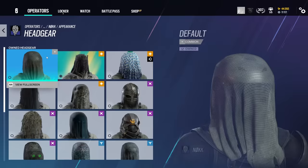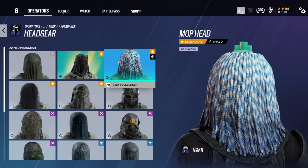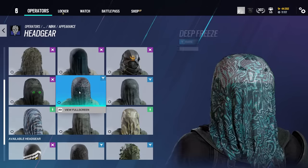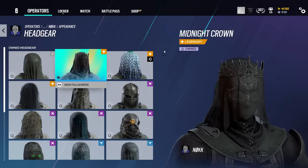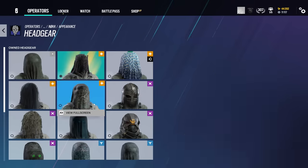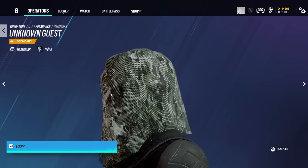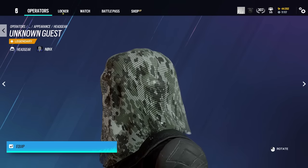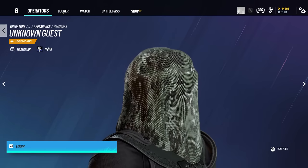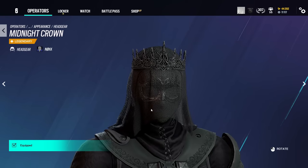So let's take a closer look at this Elite Skin. Her headgear and everything in this is called Midnight Crown. You'll notice it's significantly smaller than most of her other headgear — since you don't have the big veil, it's just a lot smaller. It does look really cool though. Still no face reveal; the closest we've gotten is this headgear because you can actually see the silhouette of her face — you can see her nose and her chin — but still no face reveal.